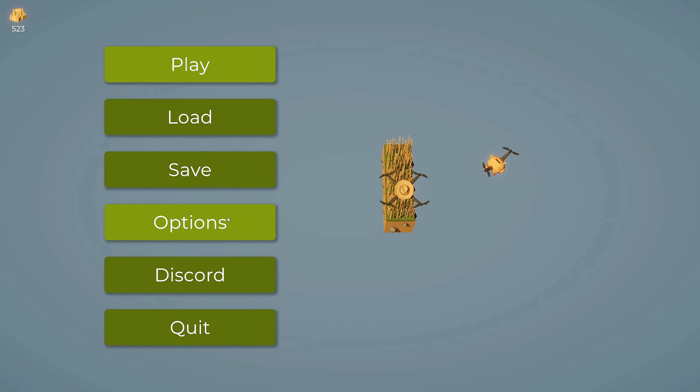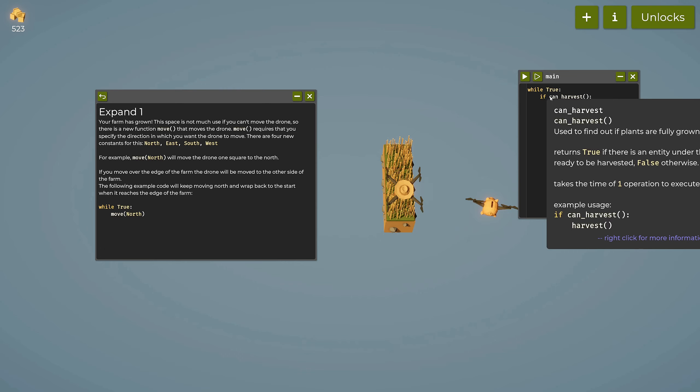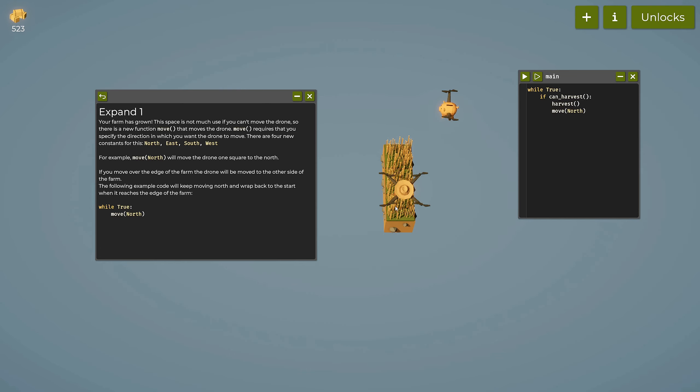Now combining harvest and move: 'if can_harvest: harvest' then 'move(north).' The code checks can it harvest this land — if so, harvest it, grab the hay, then move one square up. It redoes the check on the next block. Now it constantly harvests across the three squares in a cycle: one, two, three, one, two, three.